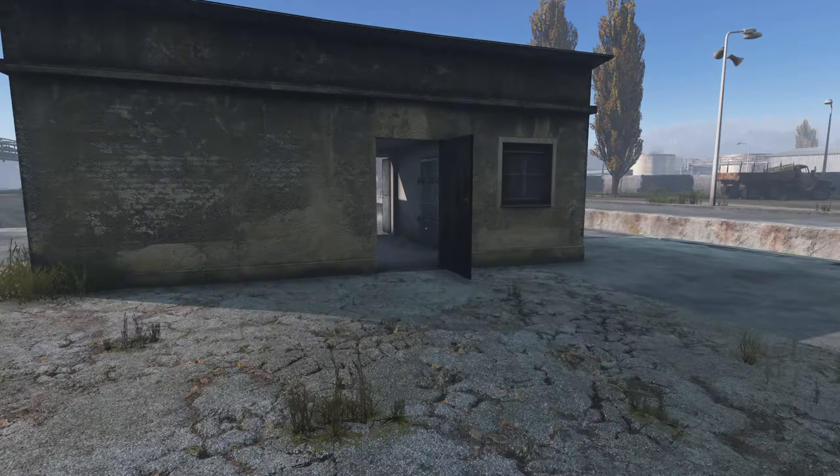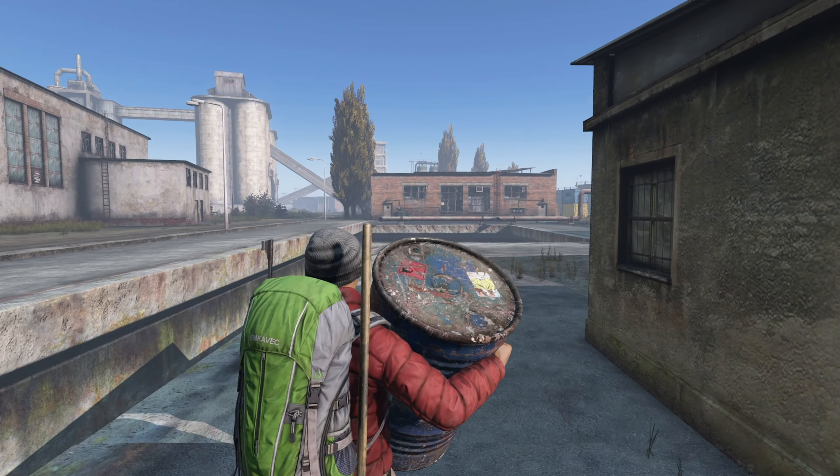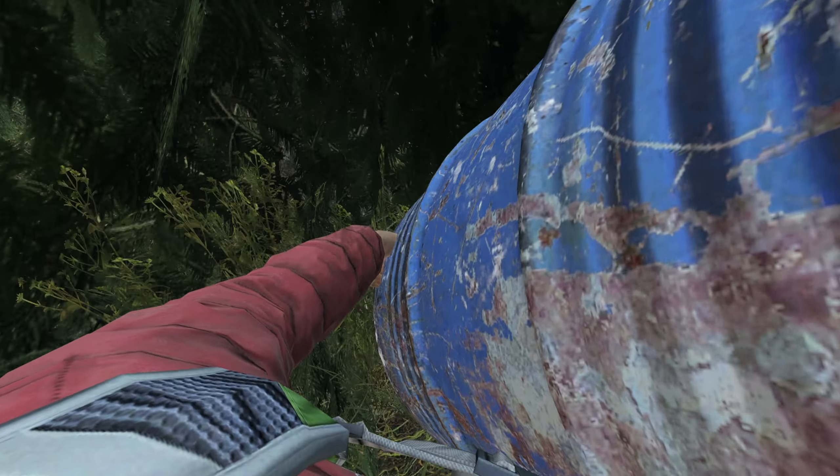Another very simple way to make a stash is to find a barrel like this in any industrial area. These barrels have significant storage but may take a moment to haul around. They can be just as effective to store items as you do not need to bury them, but rather hide them in distinct locations such as groups of trees.